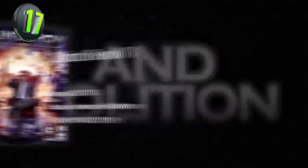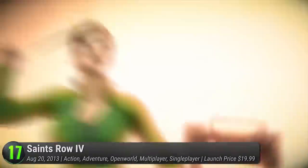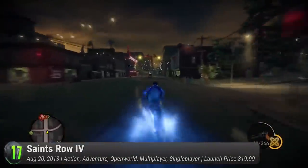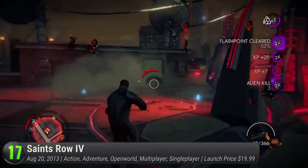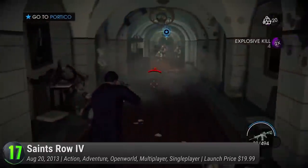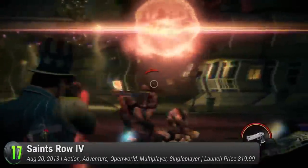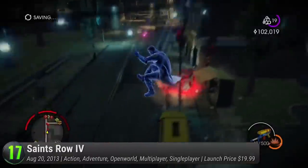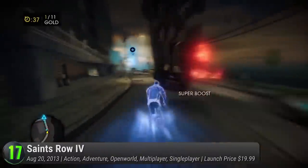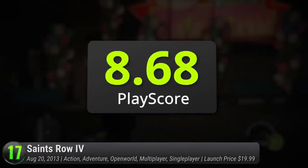Saints Row 4. Deep Silver's open-world action-adventure returns for the fourth title, packed with more hilarious parodies and godlike fun. The world is your playground as you return as the badass Saints boss, ready for more over-the-top action. But this time, the street gang leader has made it to the White House, gaining newfound super abilities and battling against an alien invasion. Their new premise opens up a whole new world of possibilities — whether you want to stick to the story or mess about in super speed races or climb alien towers, there's nothing standing in your way. With its trademark hilarity combined with superpower liberties, Saints Row 4 receives a PlayScore of 8.68.